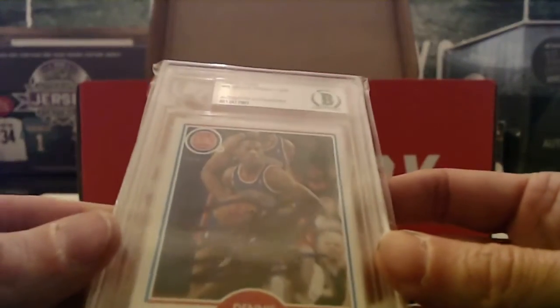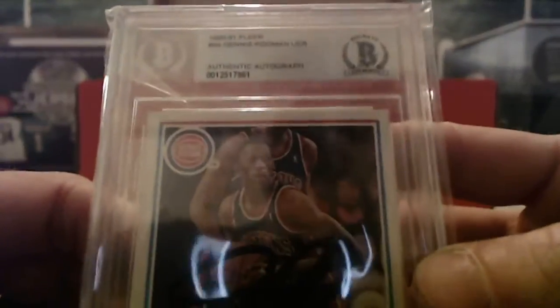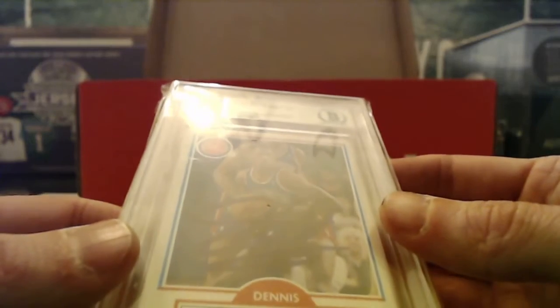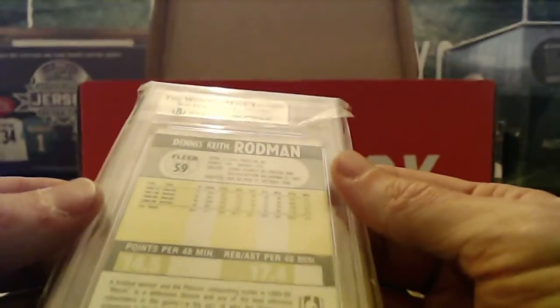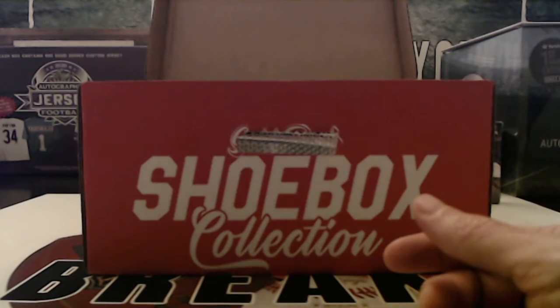Next we've got Dennis Rodman — I think it's his autograph, maybe his rookie. It is Beckett authenticated on the auto, 1990-91 Fleer. Last name R is going to be Kyler again. That's five hits so far — we're halfway there.